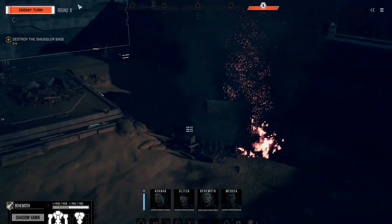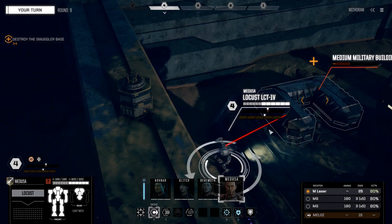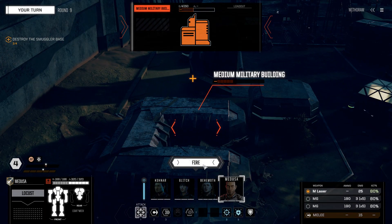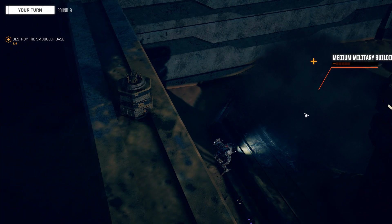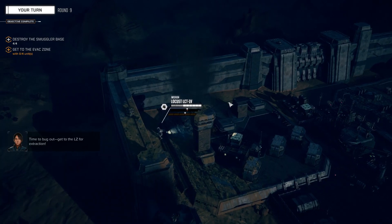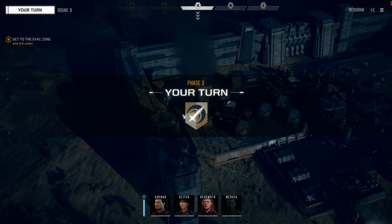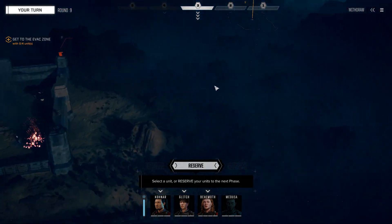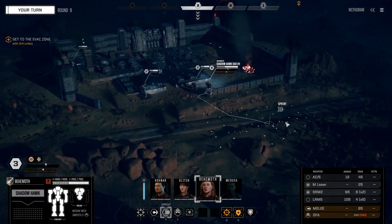Glitch, let's move you right here and finish this thing off. Building is collapsing - three buildings done, one more to go. Medusa, can you please finish this building off with the medium laser? You have an 80% chance to hit - and there we go, that building is now collapsing too. Get to the evac zone with all four units. The evac zone is over there, so we're going to completely ignore the remaining turret.